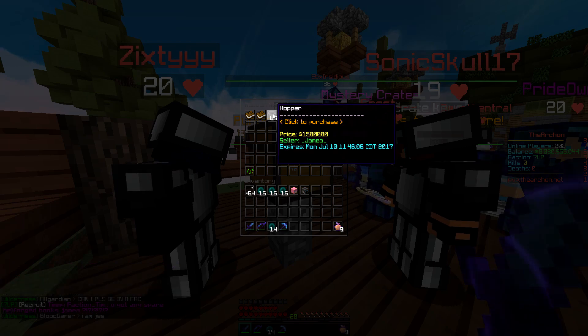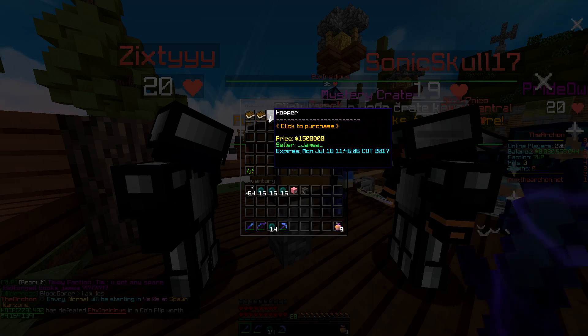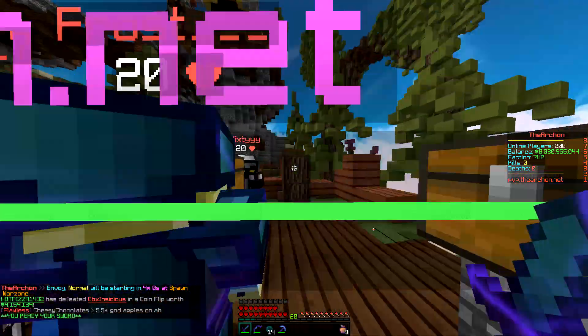I'm trying to get up to maybe 12 million. We've got some hoppers on the auction house — they're cheaper in shop. We've also got Overload 4 and Anti-Gravity, so when we sell those we'll hopefully be around 11 million.